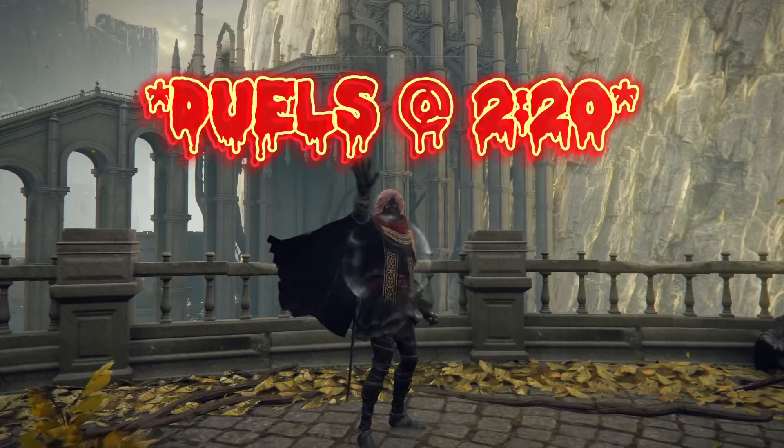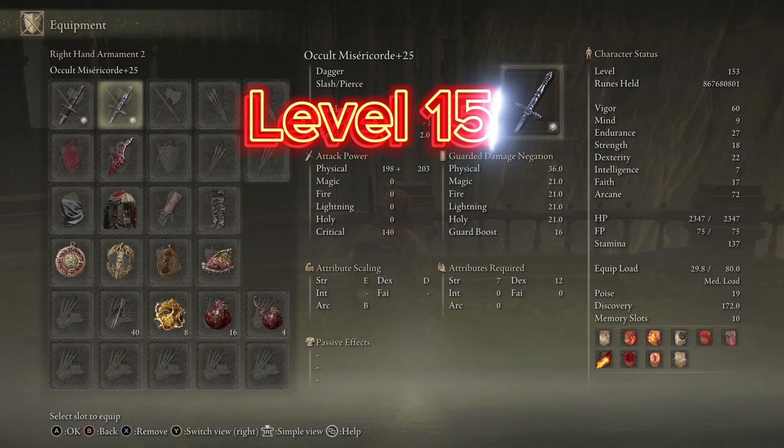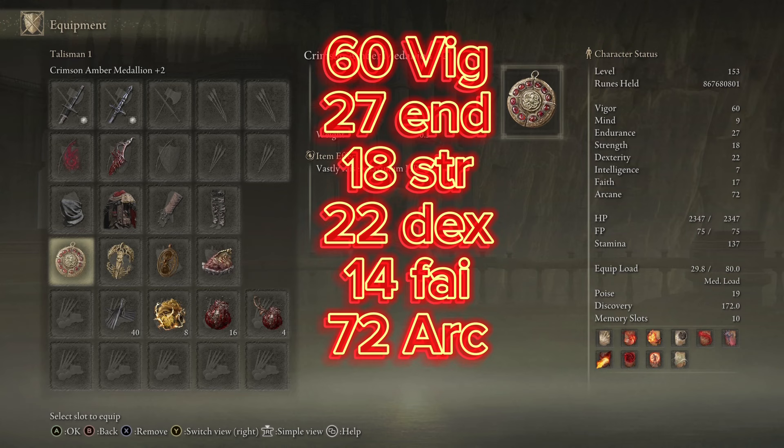Hey, what's going on, you guys? It's Captain Jack here. We're gonna take a look today at my occult build, going through everything. My recommended level is 150. My build is 153, but this build is better without the extra three points on faith. If you take the three points off faith, you've got 14 faith — that's what you want at 150.